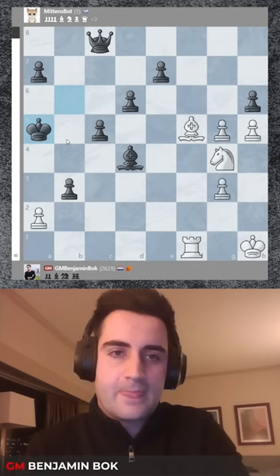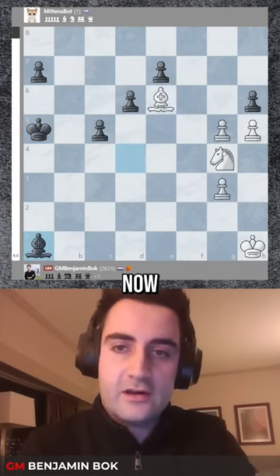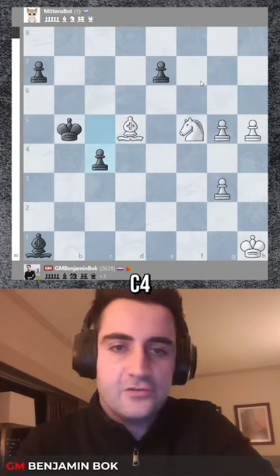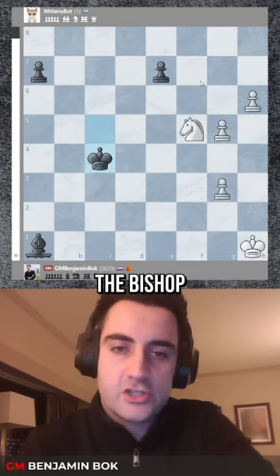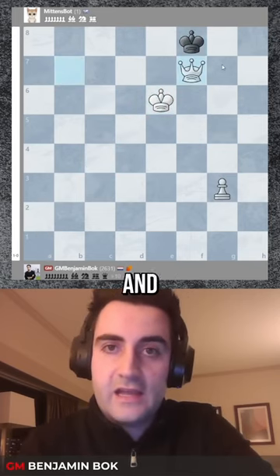I can just trade everything down. Bishop b6, the pawn promotes to queen. I give my rook and now knight takes h6. Mittens played d5. I just took, king b5, knight f5, c4, h6, king c5. I give the bishop, now g6, king back to the edge of the board — and checkmate.